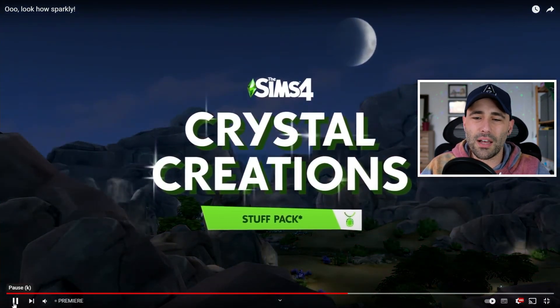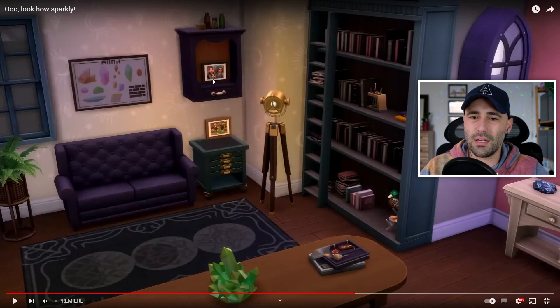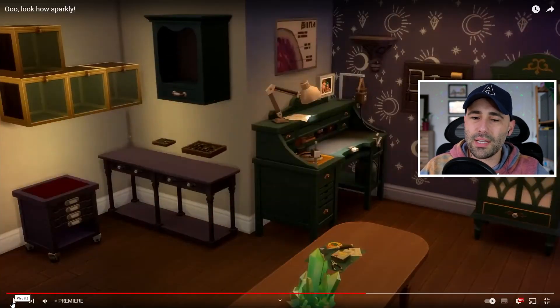Crystal Creations stuff pack. The shelf is cute, I love that bedside table — I will be using that. This lamp here is quite cool. I love this and the fact that there is a picture there — I don't know if that's just a shelf as well. I won't be using that rug, I can tell you that. Yeah, everything is very spellcaster vibes. Loving that shelf there again.